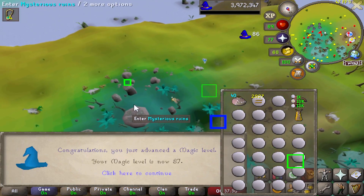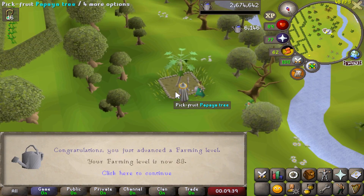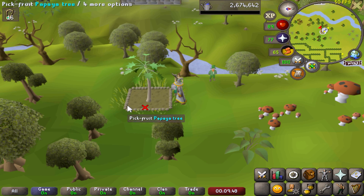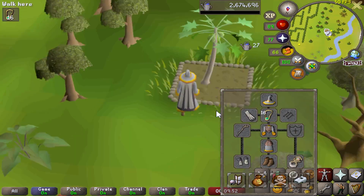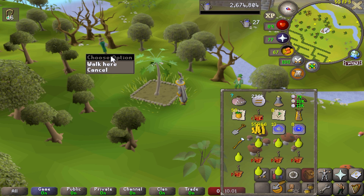Here is another level: 87 magic coming in, 93 crafting, and 83 farming - can now grow spirit trees, lovely jubbly. That is the third farming level since I picked it back up. Unfortunately the recording messed up for two farming levels, so it's nice to get back on the grind, especially only doing fruit trees as well because it's really easy.